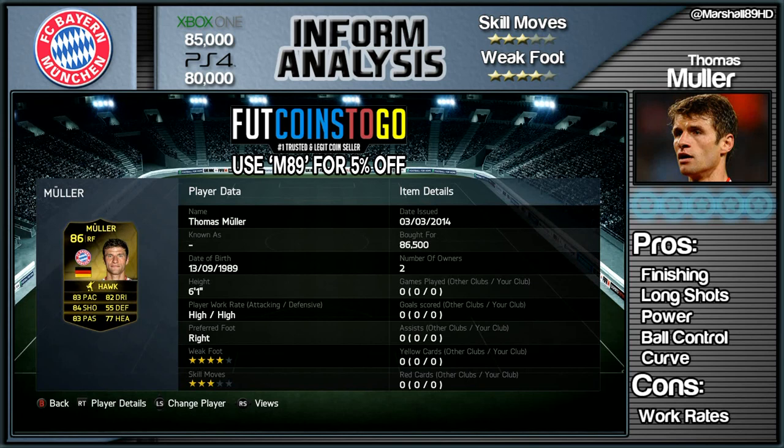And if you do want some coins to buy him, visit FUTCoins2go and use that code right there on the screen, M89, to get 5% off all of your purchases.